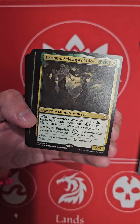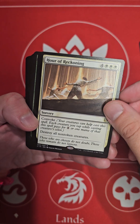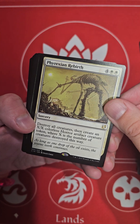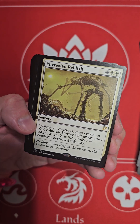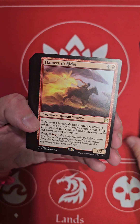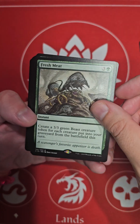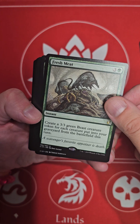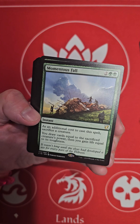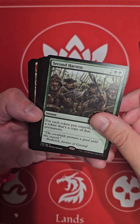Soul of Zendikar. Desolation Twin. Hour of Reckoning. Phyrexian Rebirth — destroy all creatures, then create an X/X colorless Horror artifact creature token where X is the number of creatures destroyed this way. Fresh Meat — create a 3/3 green Beast creature token for each creature put into your graveyard from the battlefield this turn. Second Harvest.